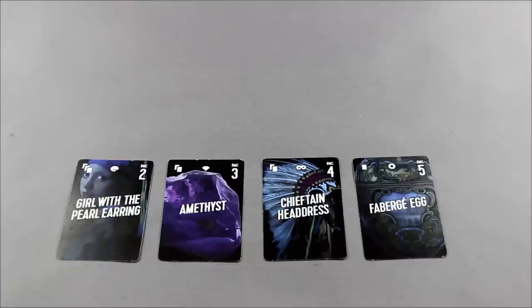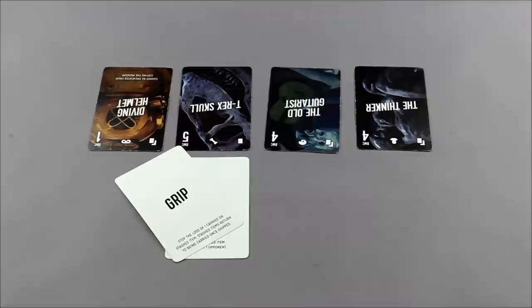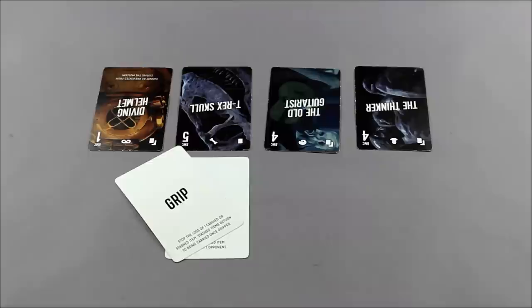Action cards are what you use to swipe museum items from your opponents, or otherwise wreak mayhem on their heists. Action cards also allow you to defend your own collection by stashing items for an added layer of defense, or to block other players from stealing your collection.